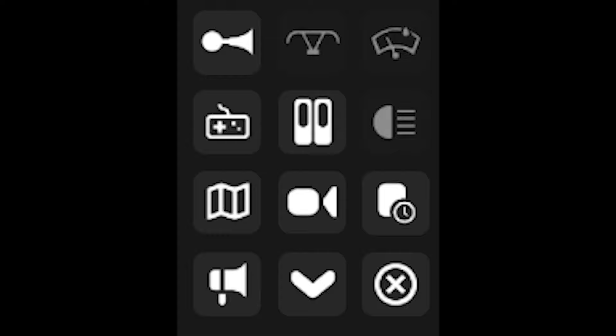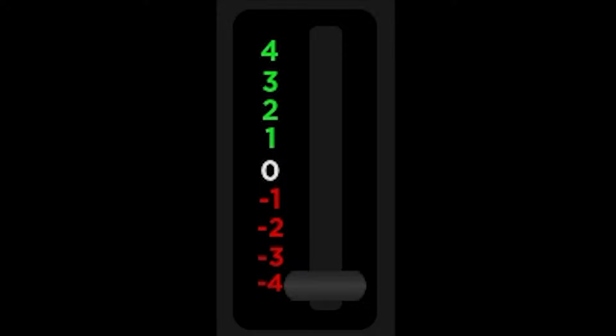The next box includes the train's functions and stuff like that, such as the horn, doors and map button to name a few. And the next box is a combined throttle and brake indicator, which I love as it's way more condensed than the previous one.